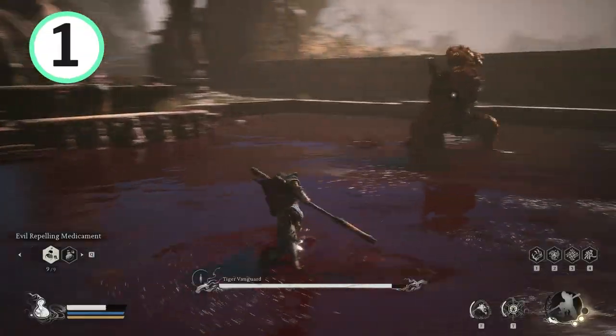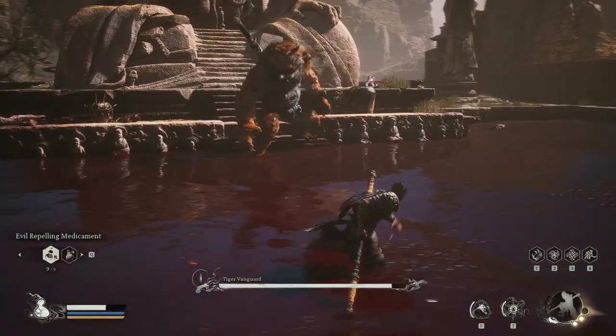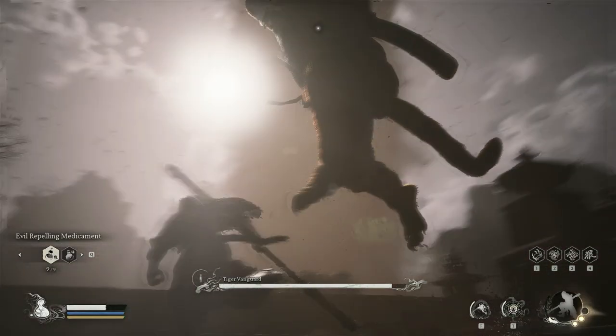Firstly, jump smash. At the start of the match, this will be his first attack, so you want to dodge at this point. You will most certainly get a perfect dodge.